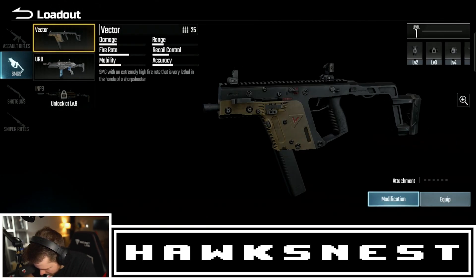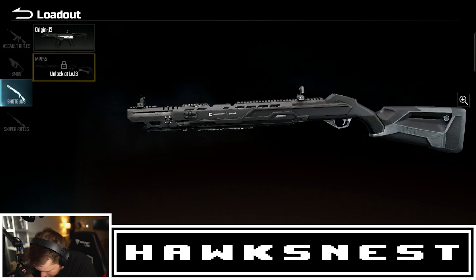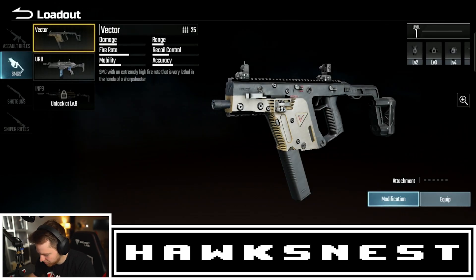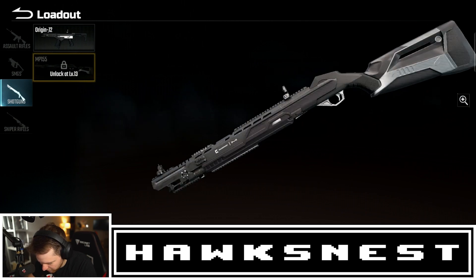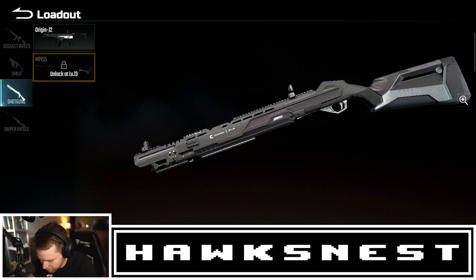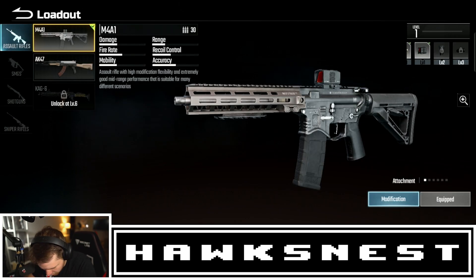For shotguns we have the Origin 12 and the MP155, so it seems like there's a mix of real modern weapons and futuristic variants. For sniper rifles we have the M700 and the Kala. It looks like they mix real weapons with their own original designs.